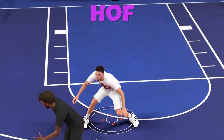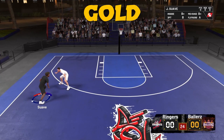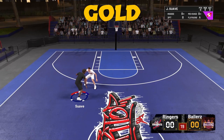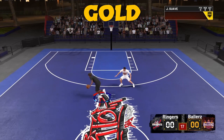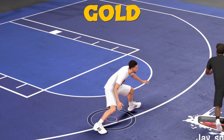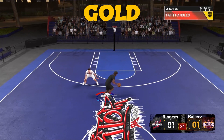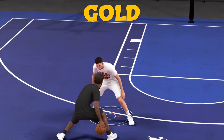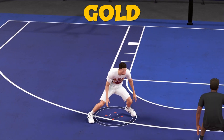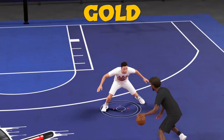Now with gold, I did notice again a dribble speed difference and being able to combo moves together — it increases with every badge level. The stun animation with gold gave them a bit more of a pause than with the previous two badge levels, and it did happen more frequently. The stun duration was a little bit longer and it hit a little bit harder and more frequently.